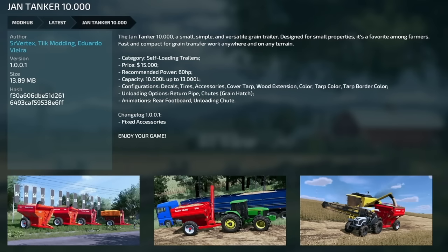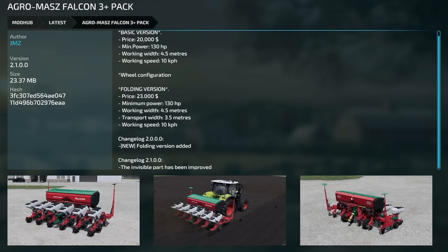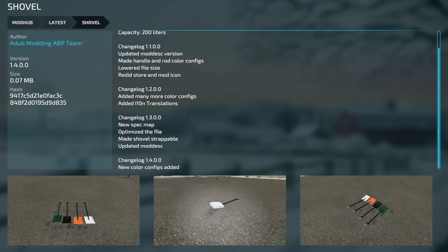The Jandaker 10000 has been updated to version 1.001 — they fixed the accessories. There's also an update to the Agramas Falcon 3 Plus Pack version 2.1, where the invisible part has been improved. Speaking of improvements, the shovel from the ABP team was updated to version 1.4 with some new color configurations.